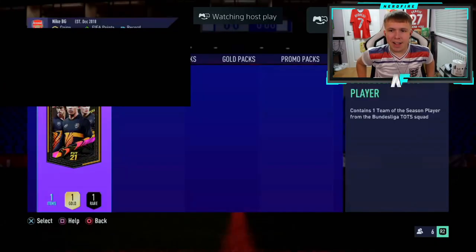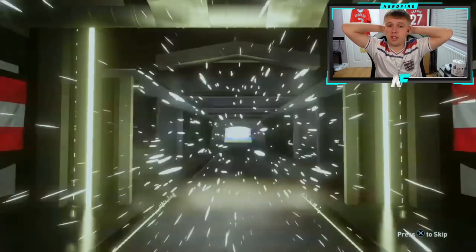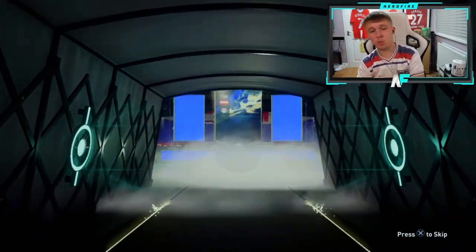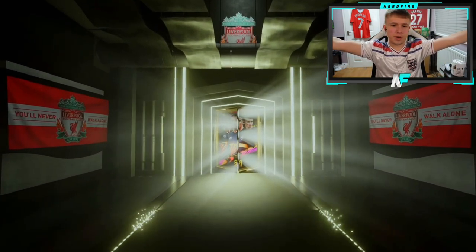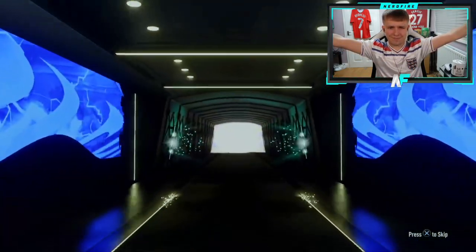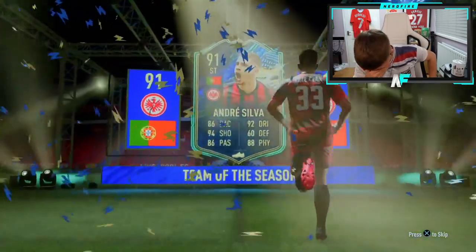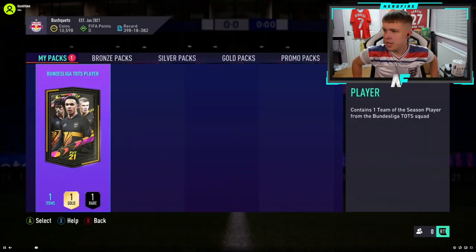Pierre is back with his Team of the Season Bundesliga guarantee pack. Come on — an attacker or Goretzka would be insane. But it's Subits — wrong CDM. There are three CDMs and the two you want are both German. Never mind, it is what it is. Gooby's guaranteed Bundesliga pack — all we want is an attacker or Goretzka. You know what, I said attacker didn't I — I should have said not Andre Silva. Oh my god, I can't look at it anymore.